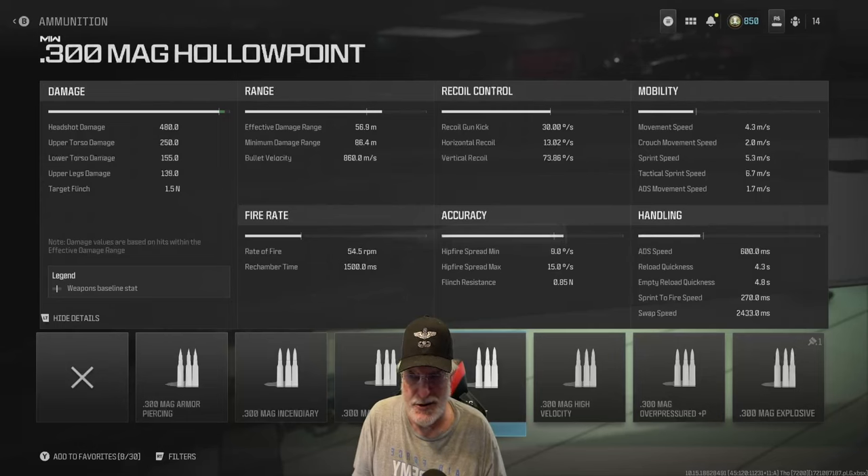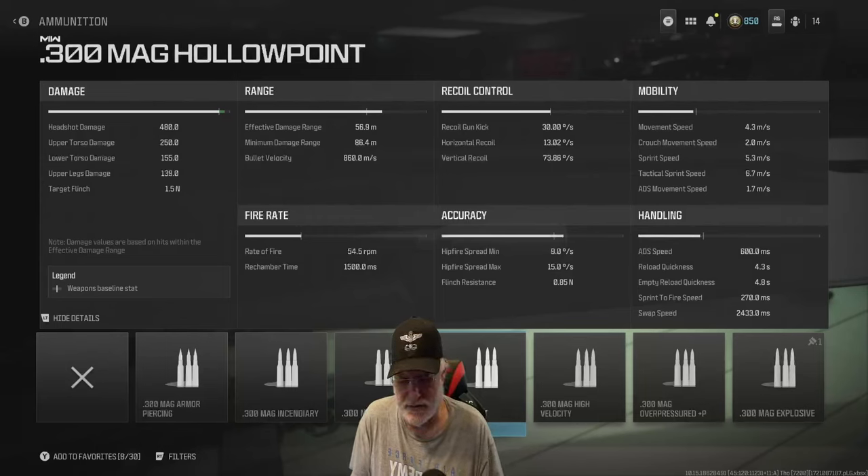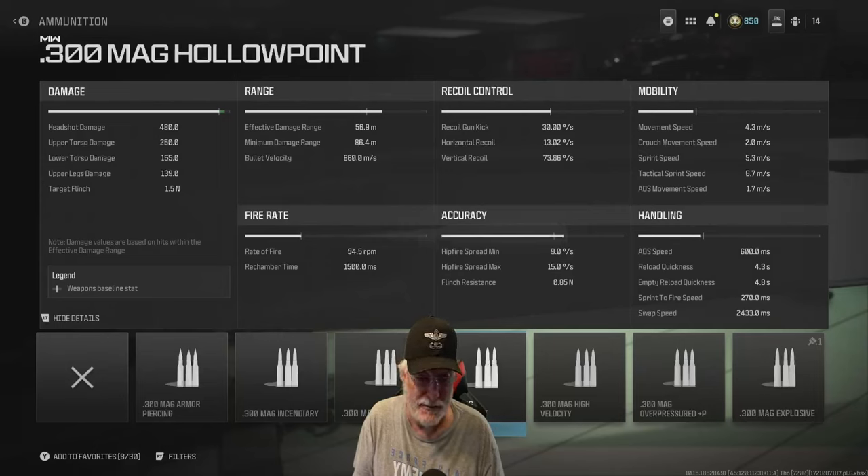480 to the head — that's pretty huge. Upper torso 250, lower torso 155. So anywhere from the head to the torso is a one-shot kill unless you're shooting through cover. And even then, upper torso and head is going to be pretty good.